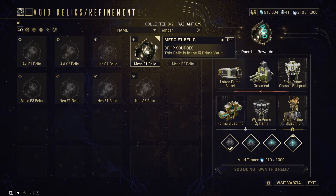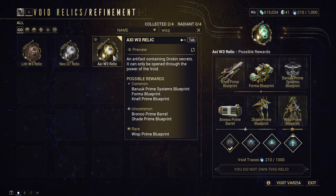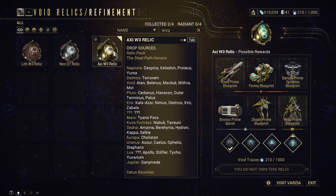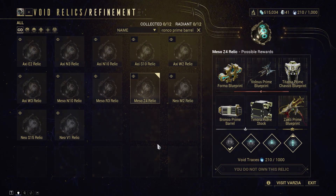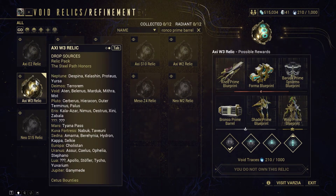For example, the Ember relic is in the prime vault as you can see. But if we search for Wisp, which just came out, you'd hit Tab and it shows all the drop sources, confirming it's available to get. I also typed in Bronco Prime Barrel just to show that there can be a fluctuation — the Meso Z4 is in the prime vault, but the Axie W3 is not. So some relics containing the same item can be vaulted while others aren't, which happens mostly with weapons and Forma.